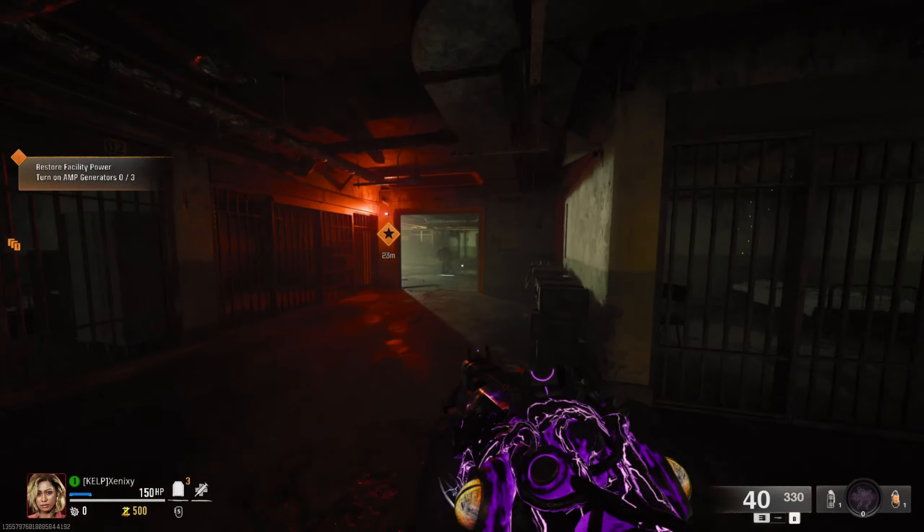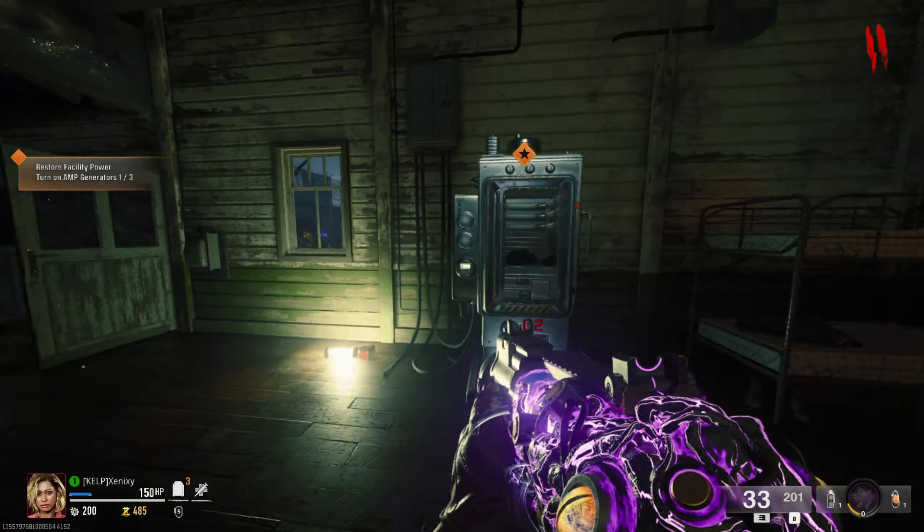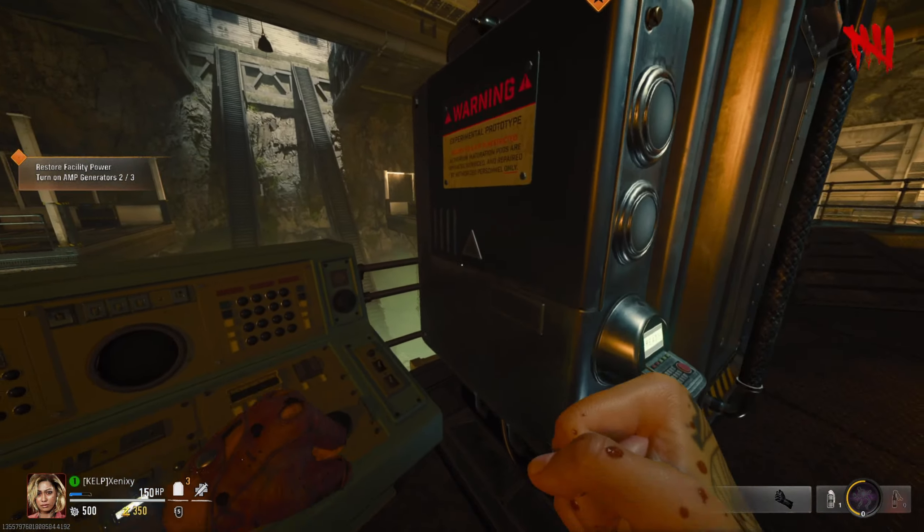The first step is you need to turn on all three amp generators. The first generator can be found in spawn directly in front of you. The second one can be found by Juggernaut, and the third one can be found in the bio labs by Pack-a-Punch.